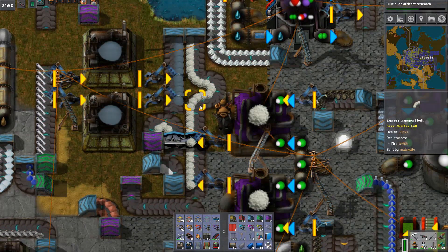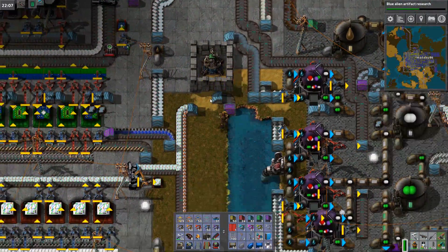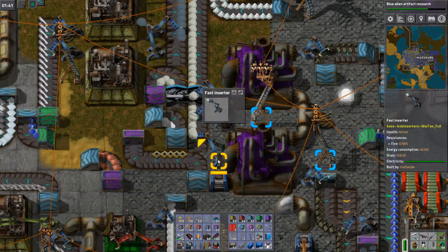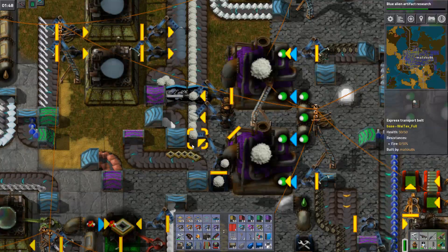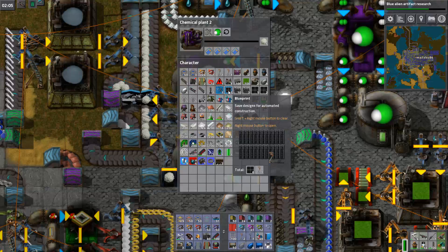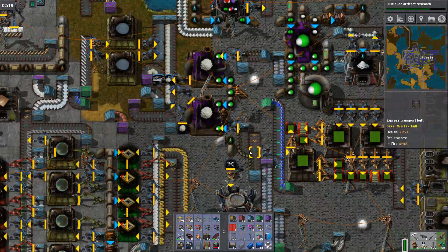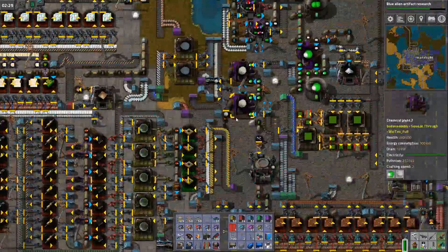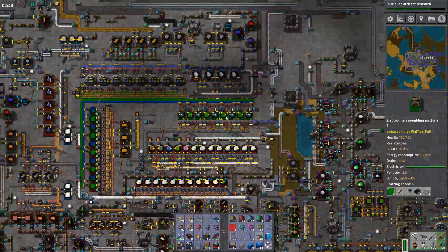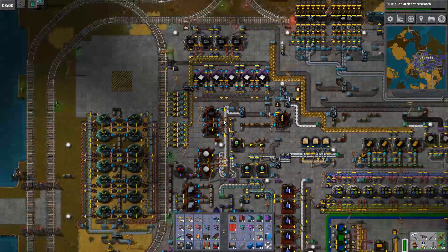Let's straighten this thing out. I feared that would happen — give back those things, don't want them on this build. There you go. Now this guy is at the end, so he'll output before these, so they won't be able to produce any unless this runs out — that way I'll save up on stone, and instead use this by-product of the tungsten stuff. Then again, the tungsten won't be producing constantly because it's not used by any science or anything like that.